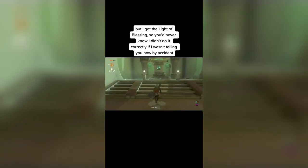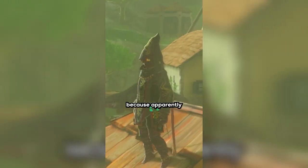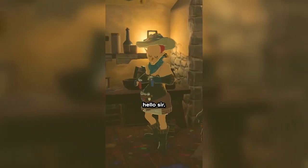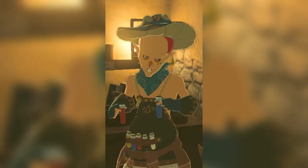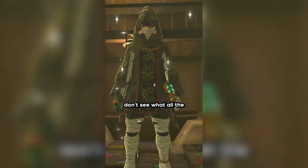By accident I just unlocked this hood outfit for Link, and I saw some dude online say to try dying it white because apparently it gives you some certain type of power or something. So I'm gonna go try it out. Hello sir, I would like one white hood please. Oh, and you can paint the rest too. Hmm, yeah, I don't see what all the fuss is about.